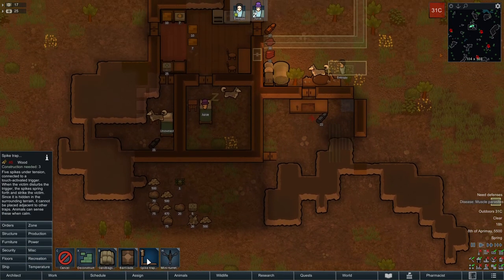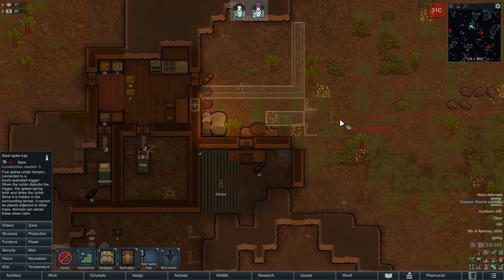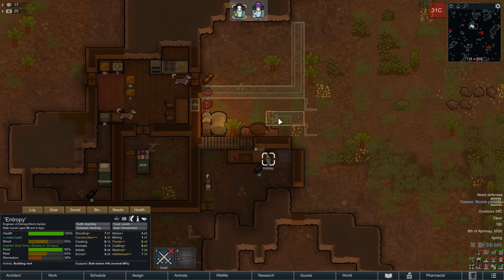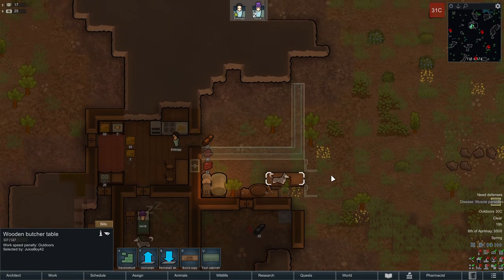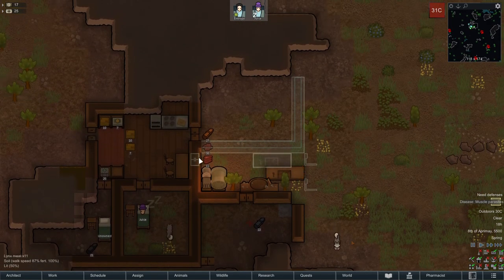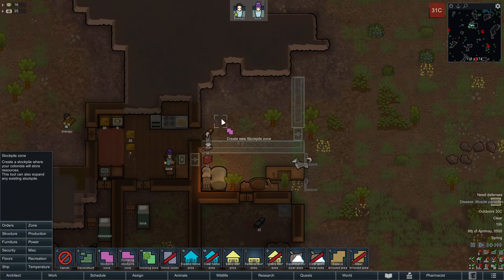We have some steel — let's make some steel spike traps. Why is the butcher table a blueprint? Because I had to give it the move command — I moved it here. I did that before building the extra stuff. I'm thinking the top area here is the storage zone — I'll redo the storage zone.